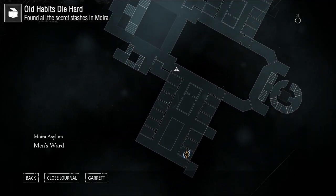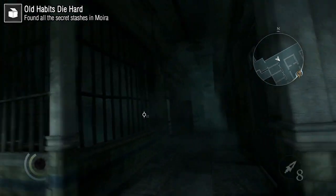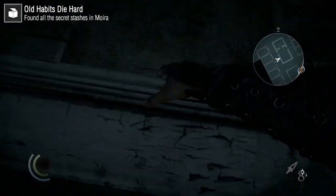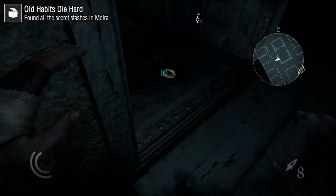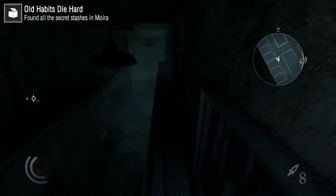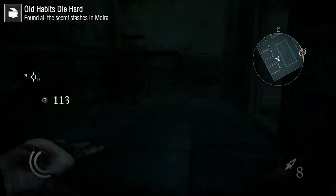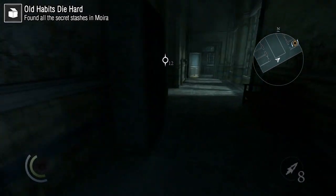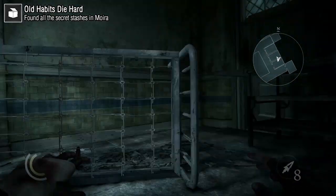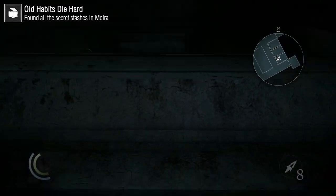Old Habits Die Hard requires you to find all the stashes in Moira — that's Chapter 5. There are only five stashes. The first three are in the men's ward: right after you come in, take a right, climb twice to find the first one, then jump across and look at the third hole for the second. Then jump down, take two lefts, and the first door to your right has a room with a hole in it — go through the hole, climb twice, and that's the third stash.